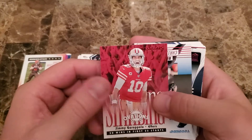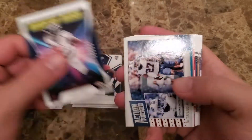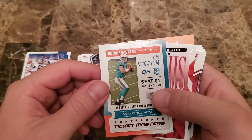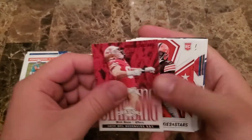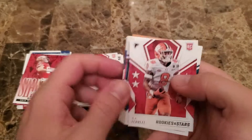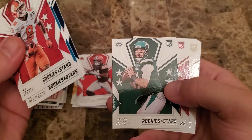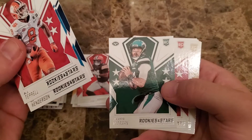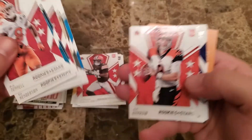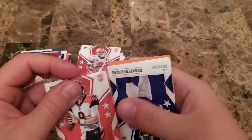We got a Baker Mayfield Ticket Masters, Jimmy Garoppolo Standing Ovation, a Christian McCaffrey Touchdown Club, Jerry Jeudy Rookie Rush, Tredavious White Action Packed, another Tua — that's our third of that, not complaining. A Nick Bosa Standing Ovation. Then into rookies: Donovan Peoples-Jones, AJ Terrell, CJ Henderson, Trill Taylor. We've seen a lot of these rookies from our other breaks.